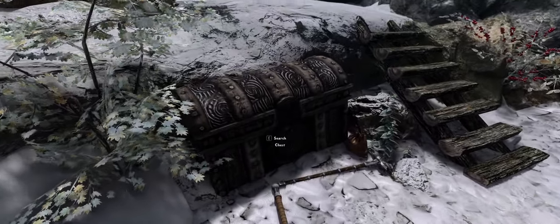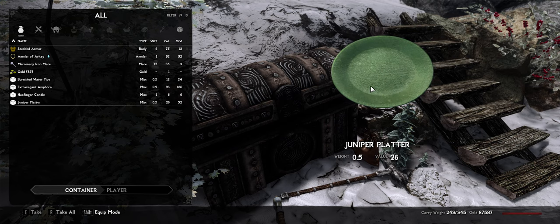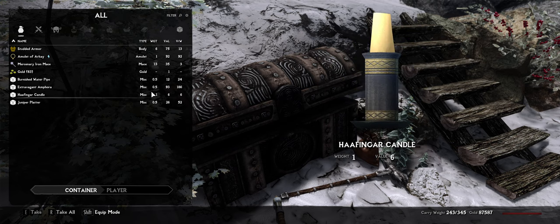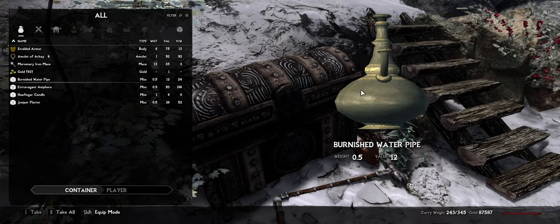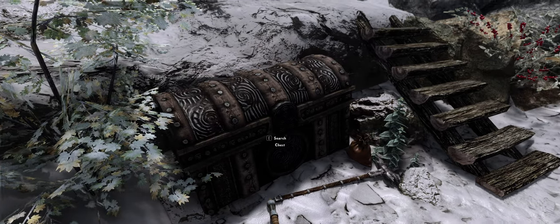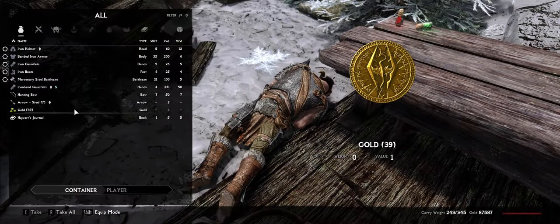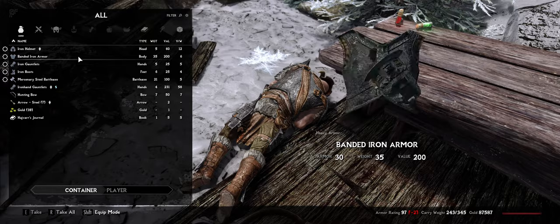Finally, focusing on loot as a whole, the Narrative Loot mod adds over 1600 new miscellaneous items found across Skyrim, including stuff like paintings, books, and pottery. While it might sound mundane, it helps breathe life into the world and breaks up the monotony of finding the same kind of useful items in every single location.